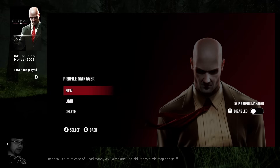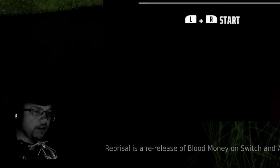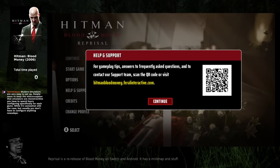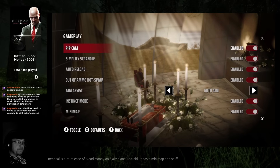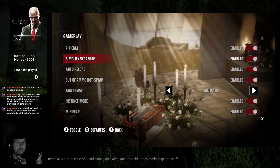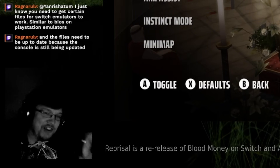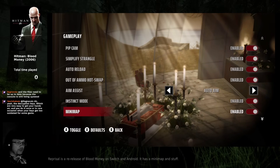L plus R to start. Skip profile manager — that's a feature I kinda like. Do I dare click this? Nice. QR code. Okay, gameplay. Simplify Strangle is on by default, and Simplify Strangle is one of the dumbest mechanics in this game — you should always turn it off immediately. I'm not gonna turn it off immediately, because when I tested this out quickly I saw that Simplify Strangle did something funky as hell. Instinct mode, minimap — yeah, that's some hot new features.